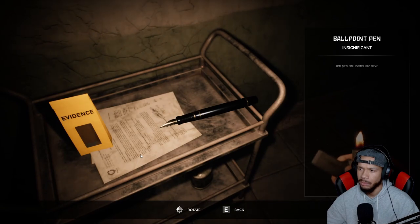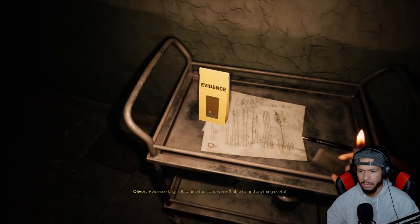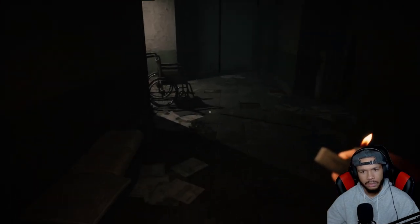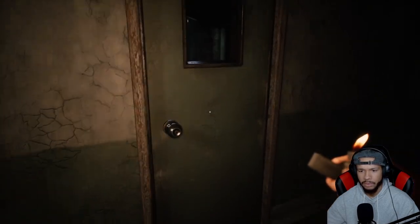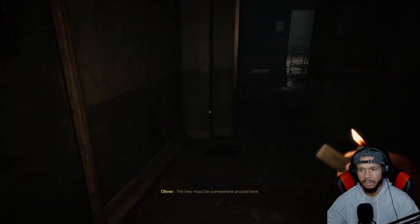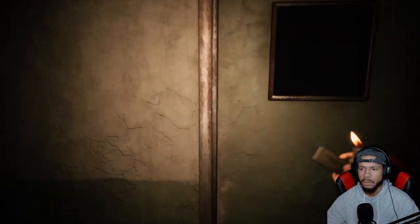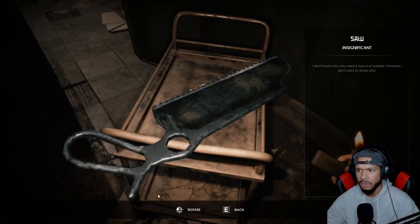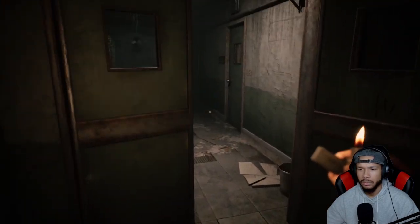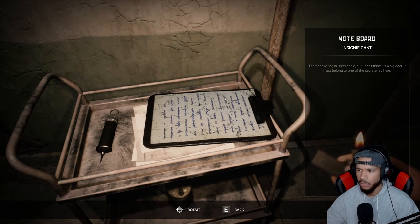We have here a ballpoint pen, evidence bag — of course the cops weren't able to find anything useful. He's talking about the cops, like just regular officers. Well, the key must be somewhere around here. Okay, find yourself a key. Cool, bunch of tools. It seems like we're in a hospital or some sort. The writing is unreadable but I don't think it's a big deal — it must belong to one of the secretaries.